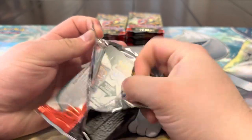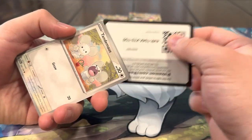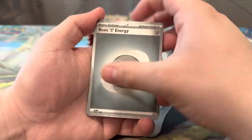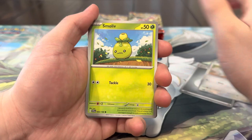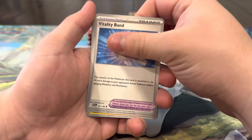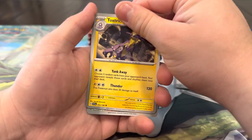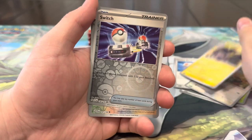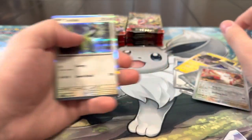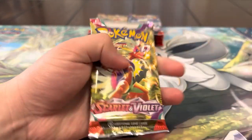The Tandemaus did let me down! We're over six packs. I just finished saying how lucky these things are for us sometimes. All right, another Tandemaus — this is your chance to reclaim yourself! We got Smoliv, primate, Palmy, vitality band, Cyclizar, Toxtric, Switch, Zangoose, and a Cyclizar — zero for seven.